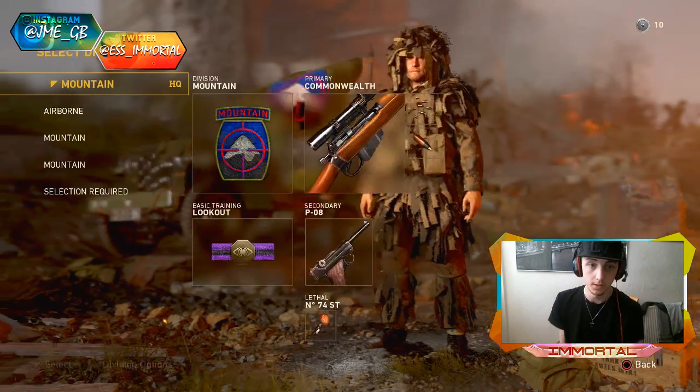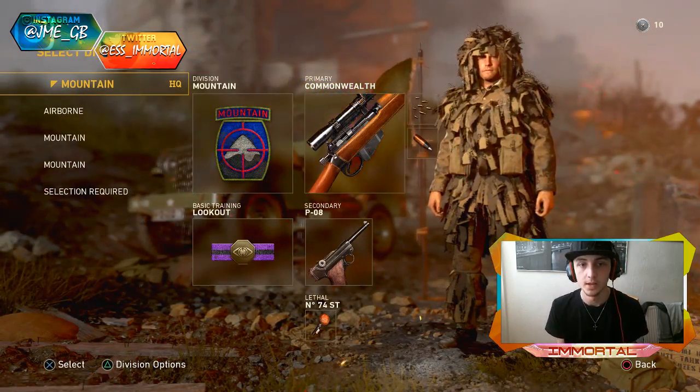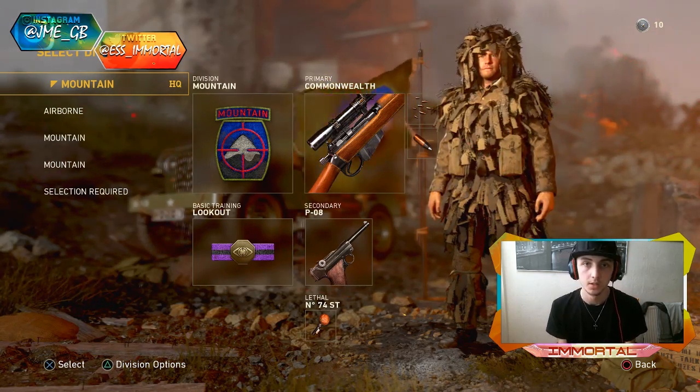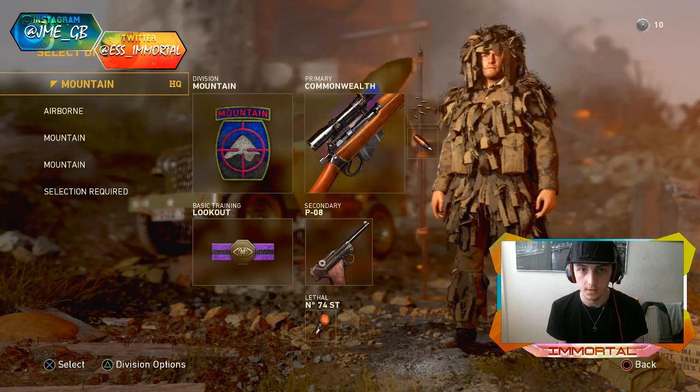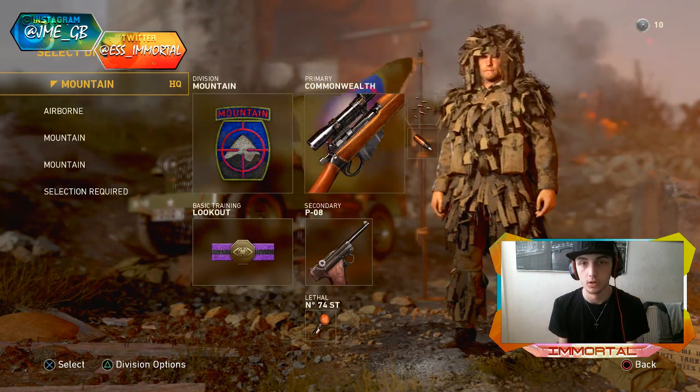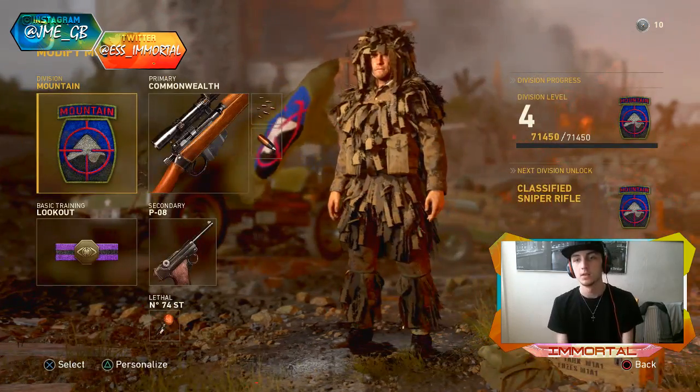If I go to the divisions here, this is where you sort of select it for whatever class you want — snipers, LMGs, SMGs, etc. You play and you rank up with that weapon, which will unlock further perks while using it.